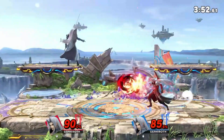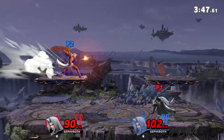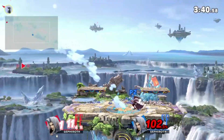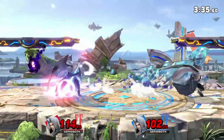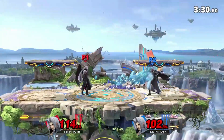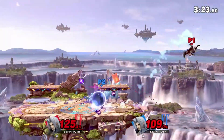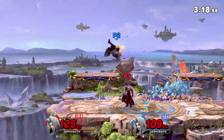His neutral-b is a charge attack. The first level is okay - I tested it on Mario at 180 near the ledge and I didn't die, so not too worried about that. The blue charged version kills insanely early. The final full charge kills at like 30 and does almost all of your shield damage - if it hits their shield they're dead, because you can f-smash and then fully charge again. It's out of control.